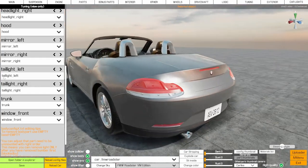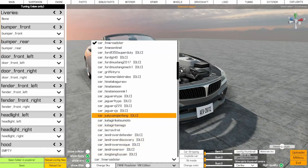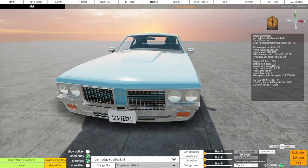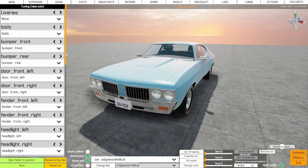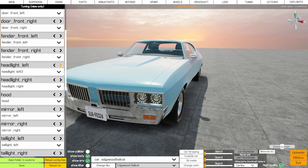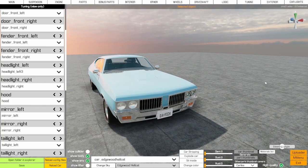Let's go back to the Edgewood Hellcat to show changeable parts in action. It does have optional headlights - click across and you can see it changes from round to square to circle, and the empty option leaves a big gaping hole. To change it to version three permanently, go back to the config file and type 'headlight_left=headlight_left_3' and it will change to that one permanently.